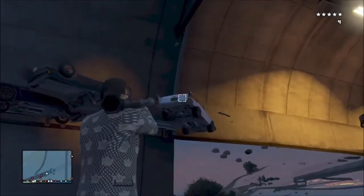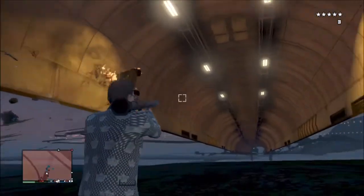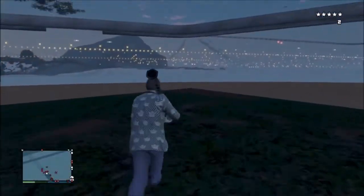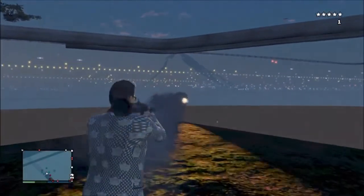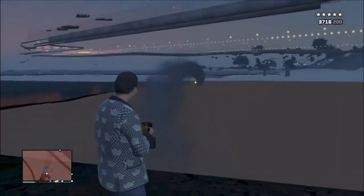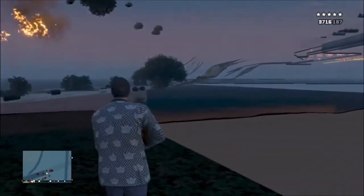From here, you can shoot everything from the highway. This glitch is very good if you have a bounty or if you have a bunch of cops on you — you can get some extra RP. And if you simply want to get out of this glitch, all you need to do is just jump out where there's no land and you'll just respawn, or you can simply wall breach back into the map.